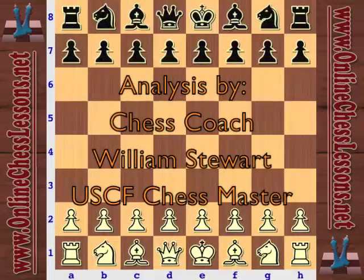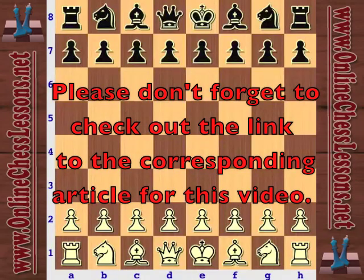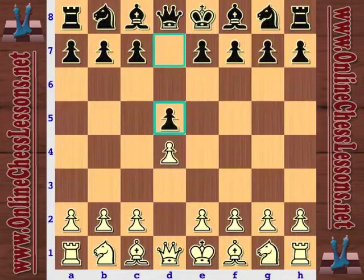This is Will Stewart from OnlineChessLessons.net, and I'm going to be looking at a classic attack in the Stonewall Attack, an opening I definitely recommend for beginners to start with because it's extremely solid and it's pretty easy to learn comparatively. Starting with d4, d5, and e3 - this is kind of the start of the Stonewall.